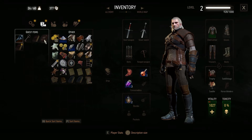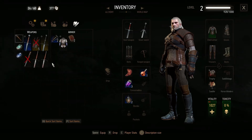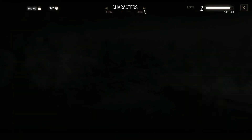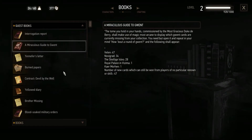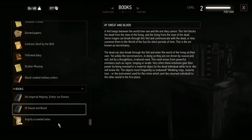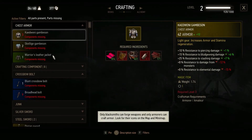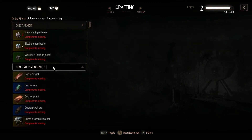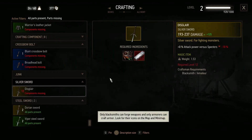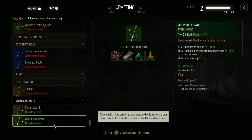Let's see — we cannot see the diagram here. We have new books. We read those. These are components — a silver sword, and wow, that's level 12. But here: Dorian sword and viper steel sword — we could already make it and it's better than what we have. And we have everything for it too — that's worth a shot.